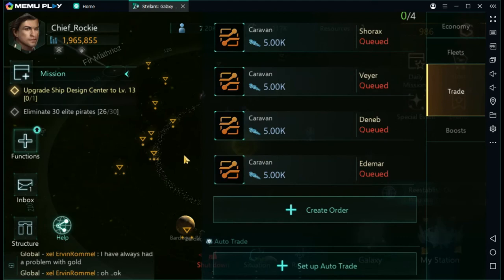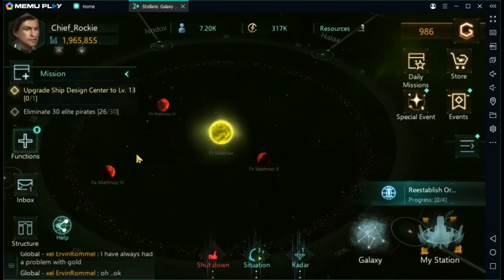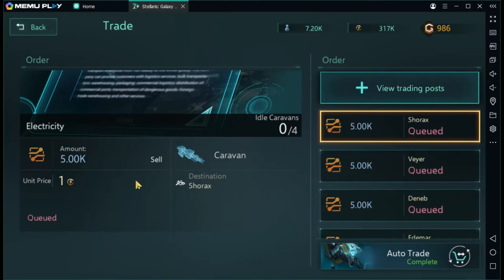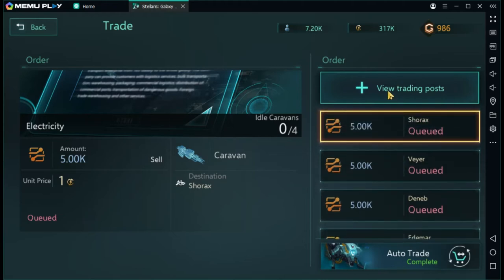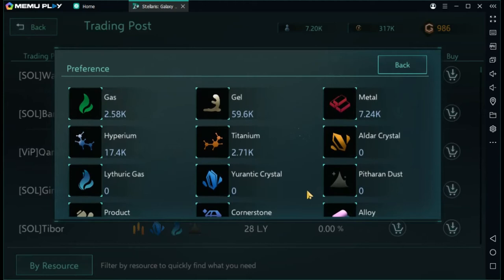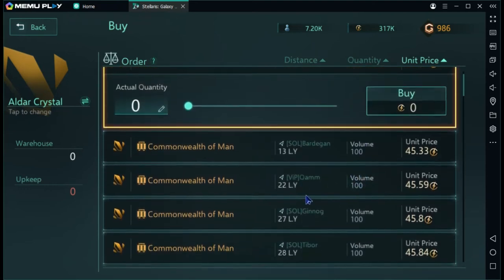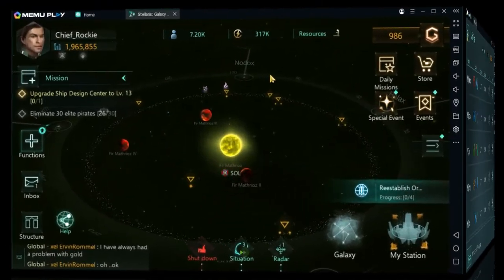Method number three: go to your Functions menu, then Trade. This screen shows your most recent order and your other queued orders, and it offers the auto trader option. You can also click 'View Trading Post' — it's the same screen, just a different access point. You can filter by resource too; for example, filtering for elder crystals lets you sort by distance, quantity, or unit price.